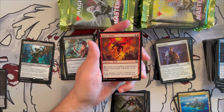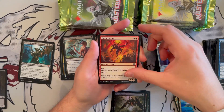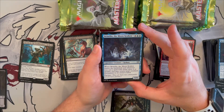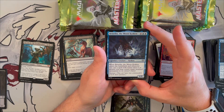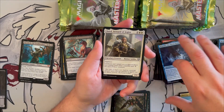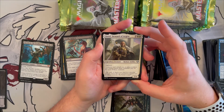Havoc Gesture — whenever you sacrifice a permanent it deals one damage to any target; a 5/5 that costs five. Really good in sacrifice decks. Brinelin, the Moon Kraken is a 6/8 kraken, great in the ramp deck — when it enters or whenever you cast a spell with mana value six or greater, you may return target nonland permanent to its owner's hand. It has partner. Baird, Steward of Argive has a 2/4 with vigilance — creatures can't attack you or planeswalkers you control unless their controller pays one generic for each of those creatures.